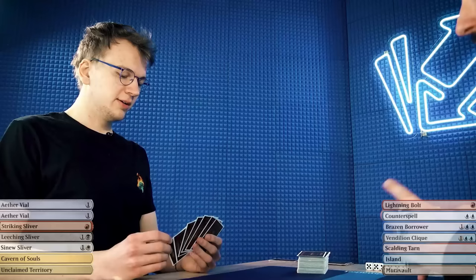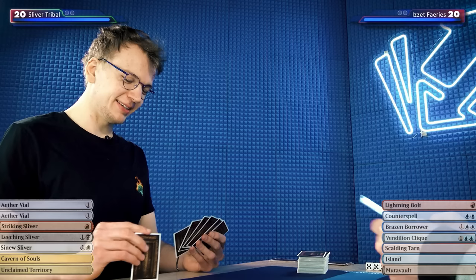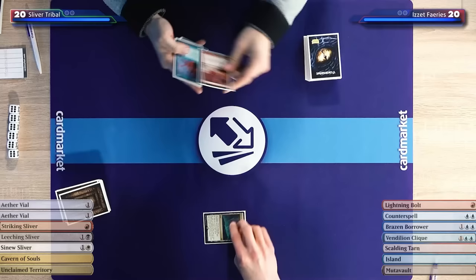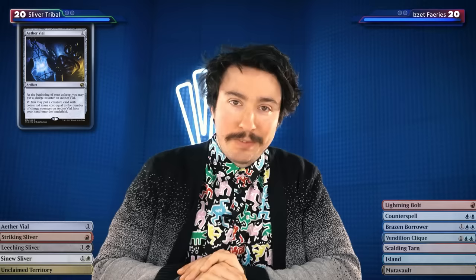This hand is great. I don't know what Yaman's playing, but I have Lightning Bolt as removal, a Counterspell, and Brazen Borrower to bounce and re-counter — this is a great hand. I'm going to play Cavern of Souls naming Slivers, tap it, and play a regular Aether Vial. I feel pretty silly now for coming with a Counterspell deck.